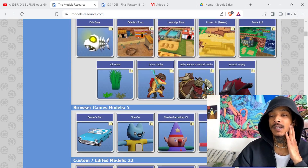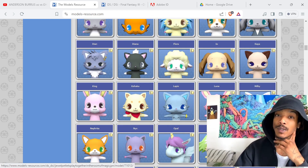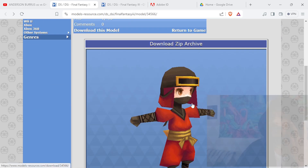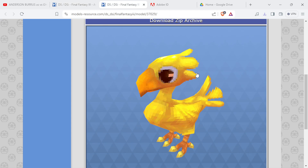We're on Miles' Resources — it's just a website full of game models and stuff. I'm not sure if you're supposed to be using them, but you can research and see how they were built. I've got a character here so we're gonna use this guy. I'll download it, click it, save it into the folder you want. We're also gonna download this chocobo — I thought it was pretty cool.